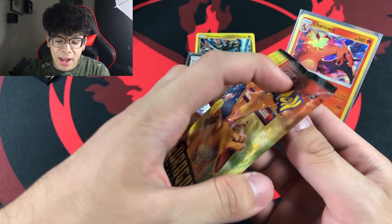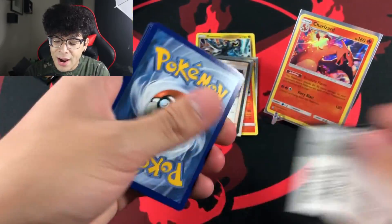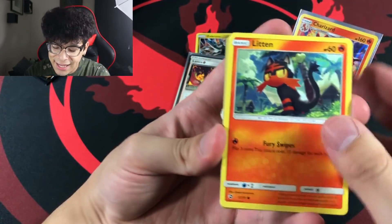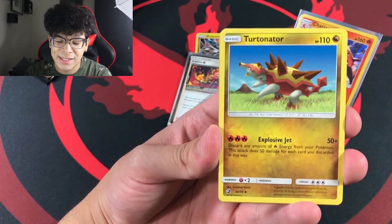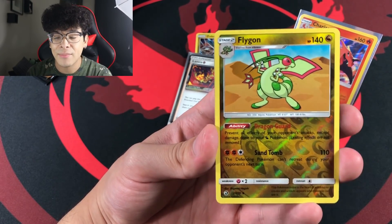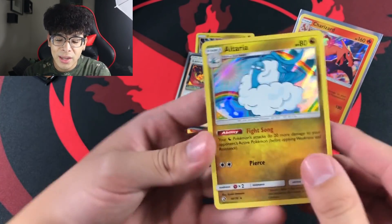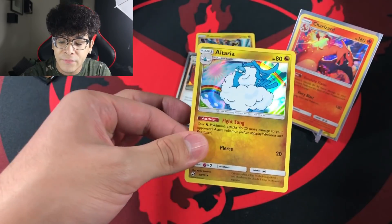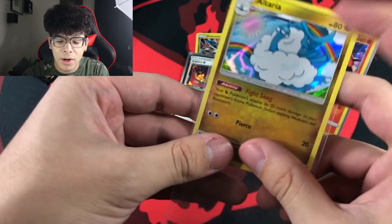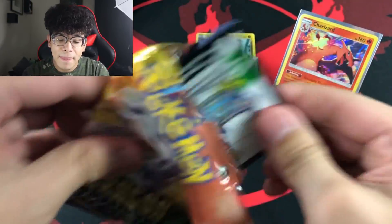Moving on to the Charizard pack — hopefully I can get either a Charizard or a golden Necrozma. I've been searching for this card for so long and everybody else is pulling it besides me. Even fans in the Ghoul Army are sending me screenshots from Instagram of their gold ultra Necrozma pulls, and it's making me jealous. We got the Altaria holographic — a very playable two to three dollar card.